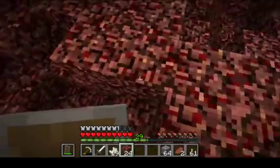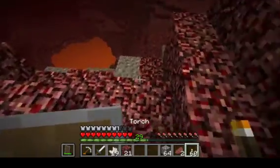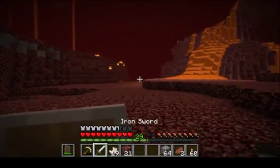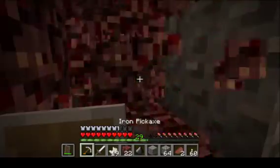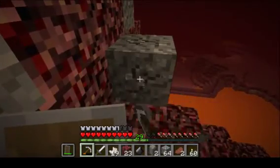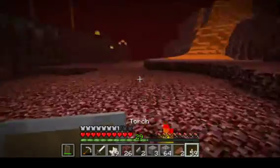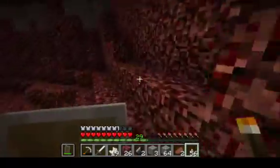I'll place that there, make a little makeshift stairway back to our portal. Oh, who's shooting? Alright, shoot again buddy! This is gonna be so fun. We gotta find a fortress though — we really need to find a fortress. We need to get ourselves some blaze rods and things of that nature so that way we can start enchanting, brewing potions, and exploring more.